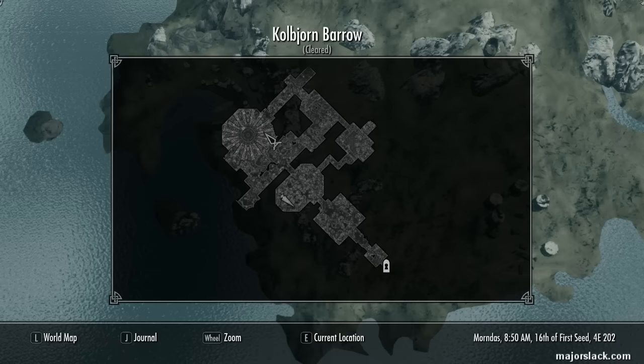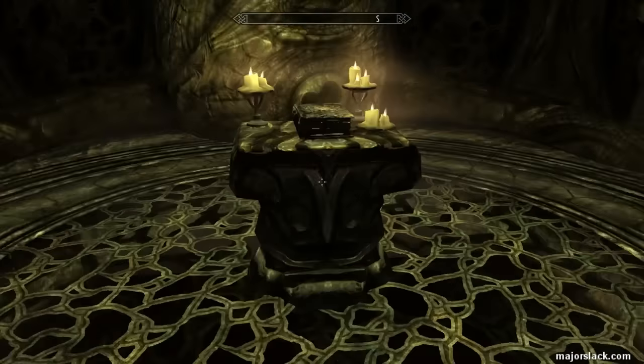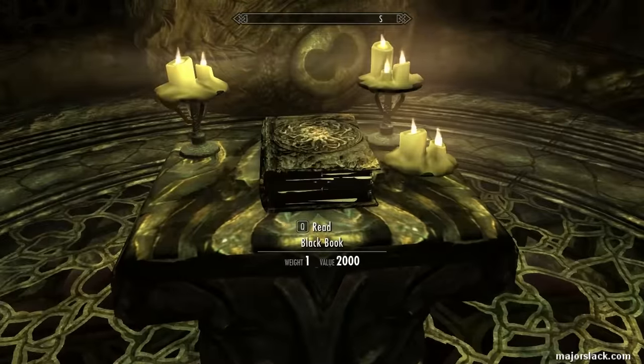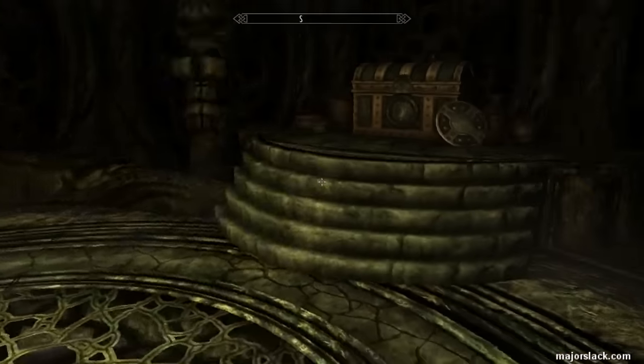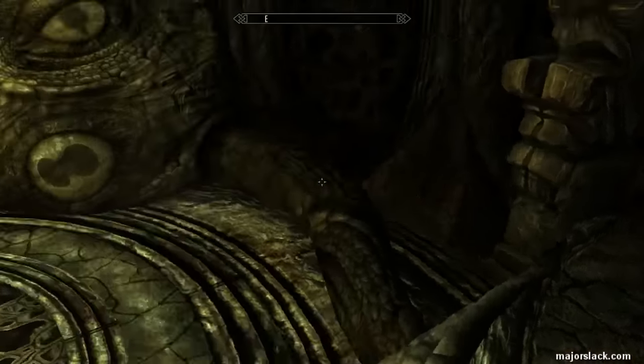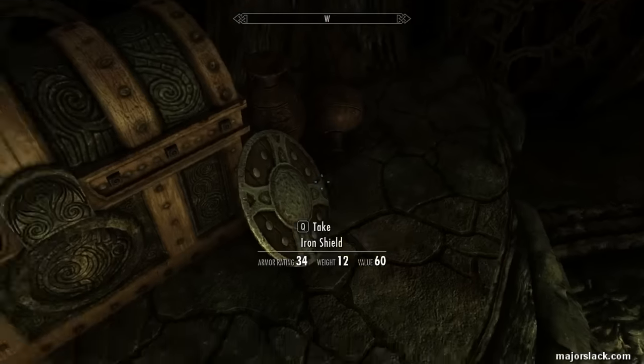And this is all covered in my How to Get All of Azadol's Gear video — I put a link to that in the video description. Follow that walkthrough and you'll find yourself right here at the end of the barrow where you'll find this Black Book. And this Black Book will sweep us away into Apocrypha for another Altered State.